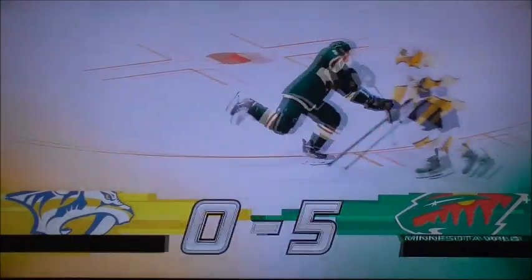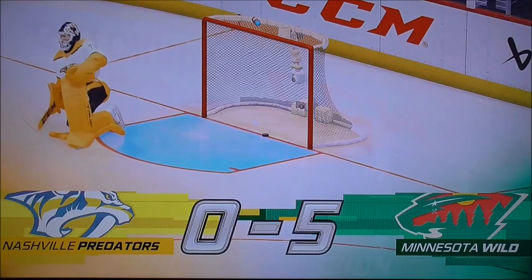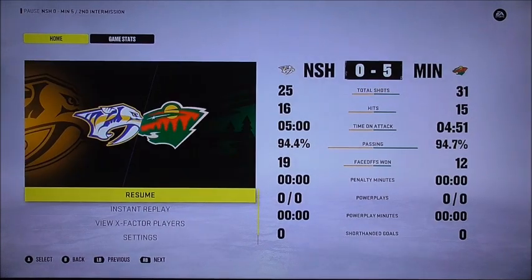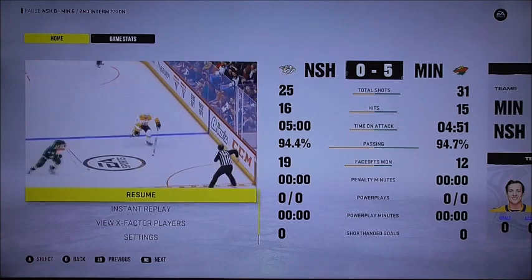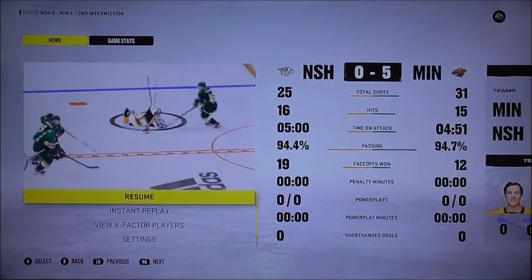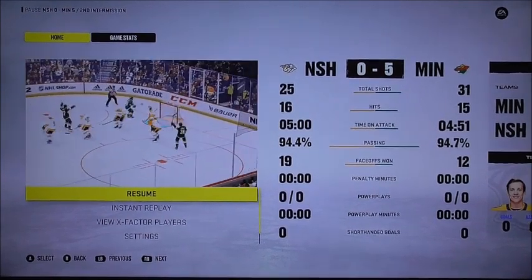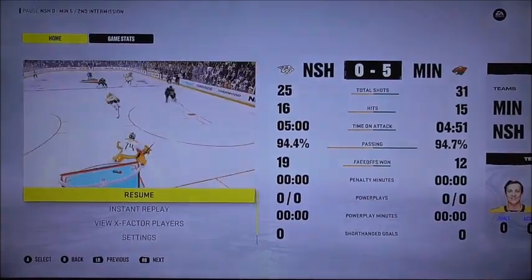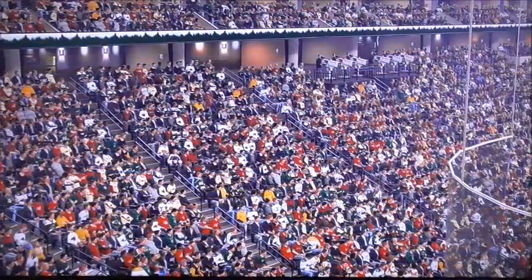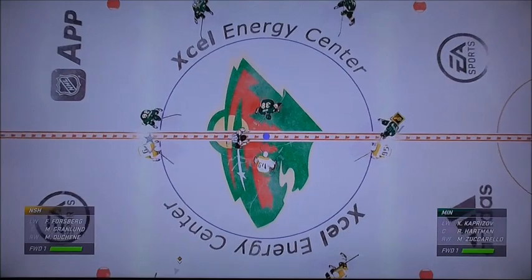Been a great night of hockey here on EA Sports, we've got a third period just around the corner. There are so many goals here for the Wilds — it looks like it could be a shutout win for the Wilds and another loss for Nashville as they try to tie the series up. But we'll be right back after this one. Last period to go — let's finish it. Opening faceoff for period number three is ready to go.